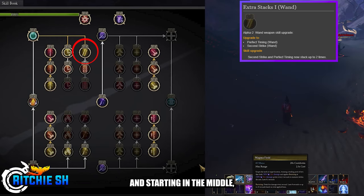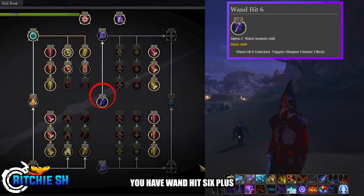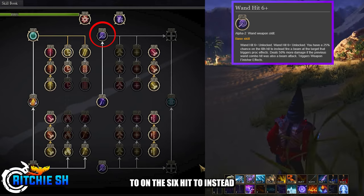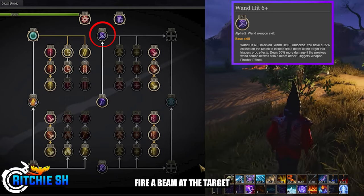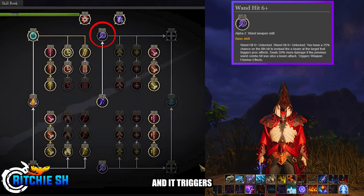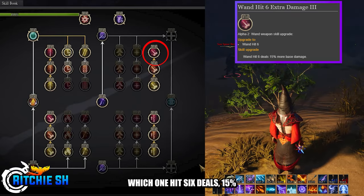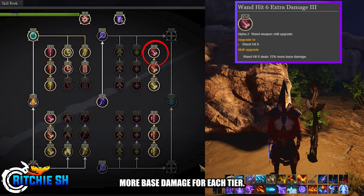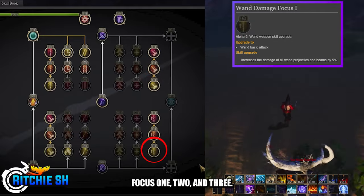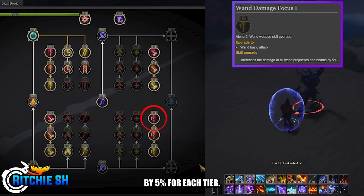Moving over towards the right, starting in the middle, you have Wand Hit 6, which triggers weapon finisher effects. From there to the top, you have Wand Hit 6+, which now gives you a 25% chance on the 6th hit to instead fire a beam at the target that triggers proc effects. This deals 50% more damage if the previous wand combo hit was also a beam attack, and it triggers the weapon finisher effects. You then have 3 tiers of Wand Hit 6 Extra Damage, where Wand Hit 6 deals 15% more base damage for each tier specced. In the bottom right, you have 3 tiers of Wand Damage Focus 1, 2, and 3, increasing the damage of all wand projectiles and beams by 5% per tier.